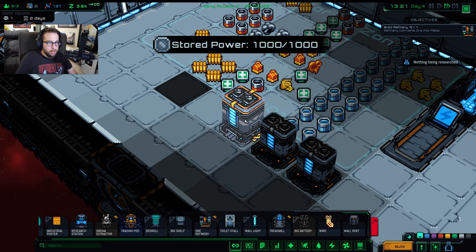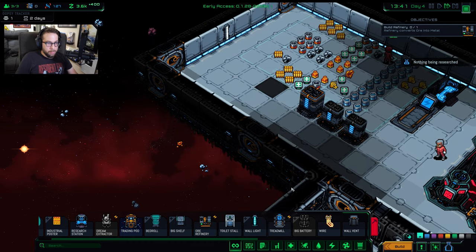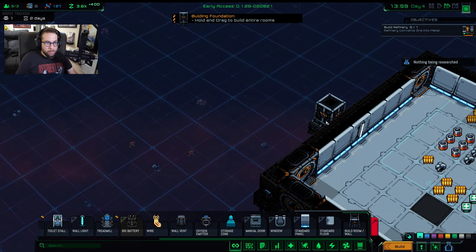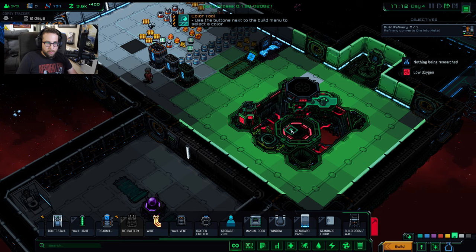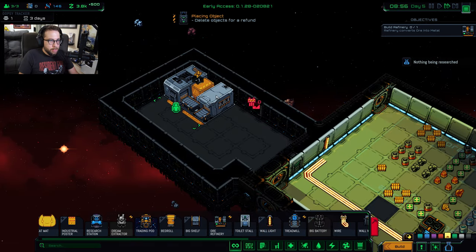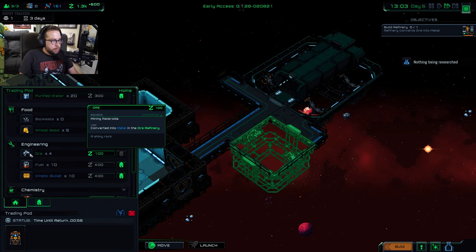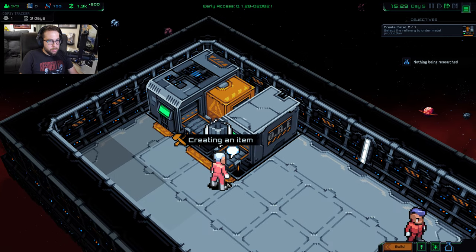I was having some power issues, so I made a bigger battery — had to research that first. Now we're going to finally make that ore refinery, and I'm going to place it in a brand new section. Let's expand up here — this will be our research and development wing. I just found out you can paint the floors, so let's make it a hideous blue. Refinery time. We do have to run power to that thing. I'm going to turn off selling my ore because we'll need it now to refine. Somebody's already putting that thing to use, making us some better ore.